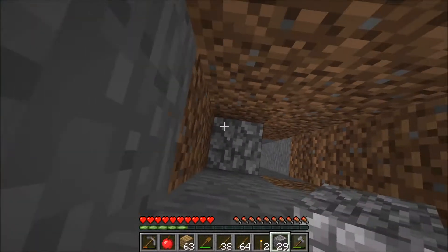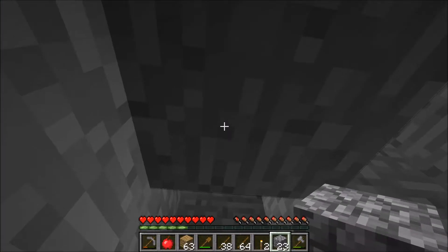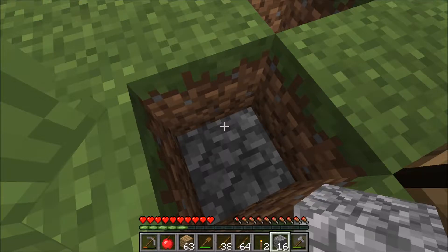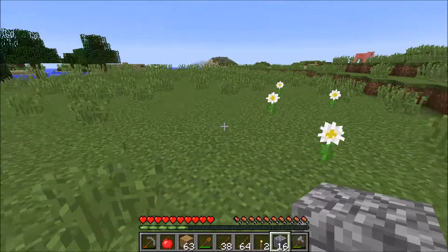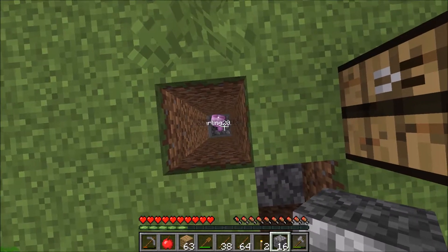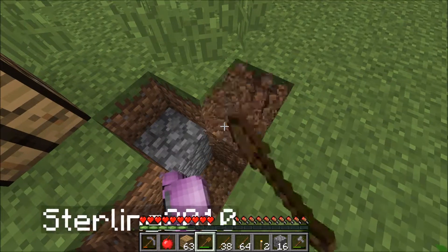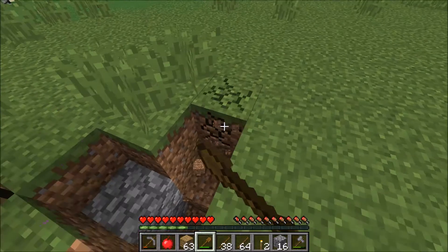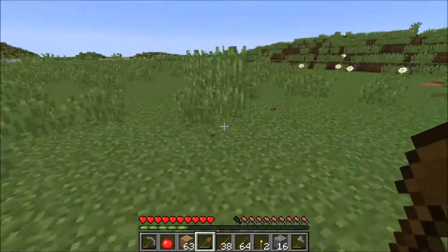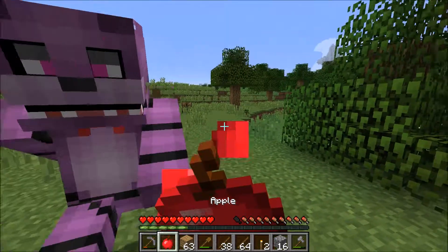Oh no, I need to make a crafting table. It's okay - we need a crafting table to craft something. Okay, we got a shovel here. Sterling, you already have one - you got your very own! What are you doing, cutting stuff down? Okay, I'm mining for diamonds. Sterling's here.